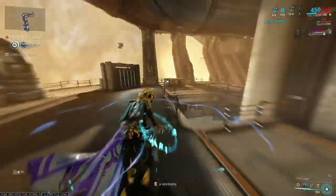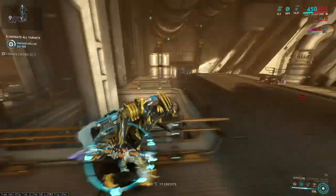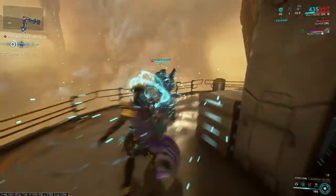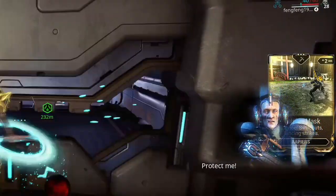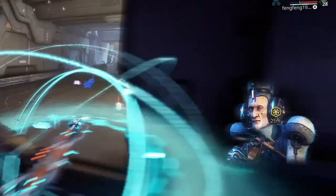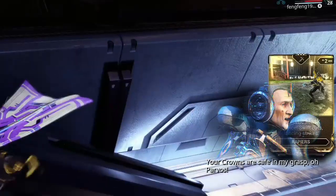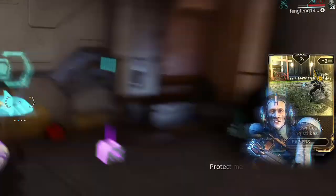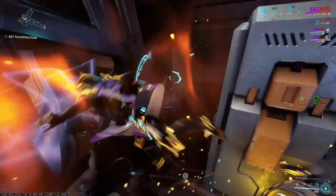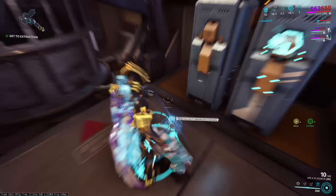So what happens after you get into the mission? I suggest you take a speed frame like Gauss, Loki, or Volt — anything like that so you can finish the mission quickly. Once you're in the mission, this guy will pop up on the side of your screen saying that the crowns are safe with him. You find this guy and kill him in order to get the crown, and as you can see I kill him and I get the crown.